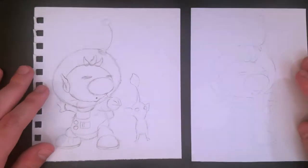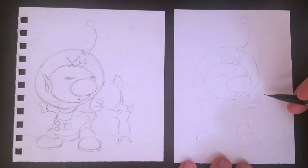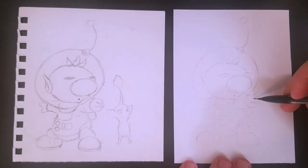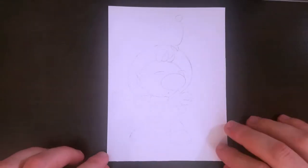Now that we've got the new drawing traced, we just got Captain Olimar in there. We don't have that spooky looking Pikmin in there anymore. We're just going to clean up some lines, make sure it looks a little bit more like the original, fix some things, make sure everything is in order, and then we can begin to ink it in.